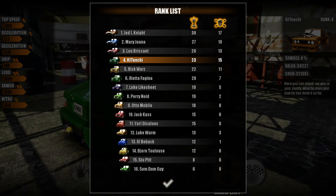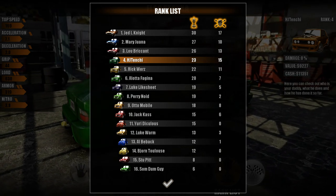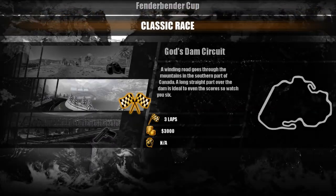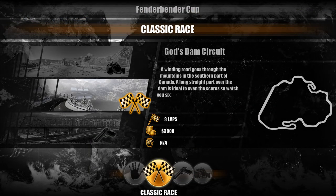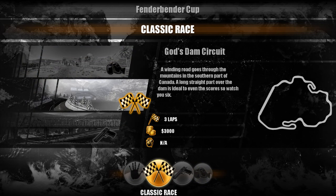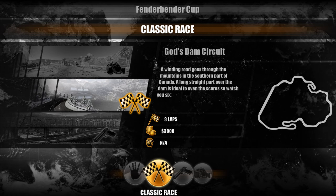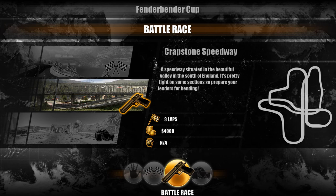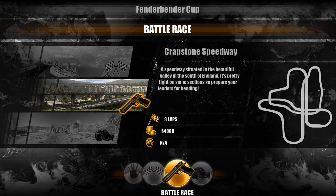You'll see that this game has quite a sense of humor — if doing push-ups and hula hooping with tires wasn't enough to think of in the first place. So here we are in the Fender Bender Cup. We can do a regular race — what I call legitimate races — you can still run into each other and try to crash people. This is three laps for a $3,000 reward, no time limit. You can go to the battle races — one of my favorites — a little more risk and a little more reward, so you can make $4,000. Once again, three laps, no time limit.